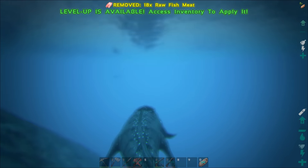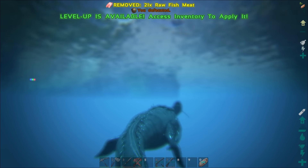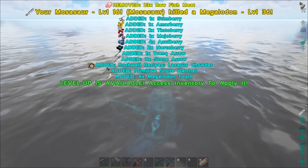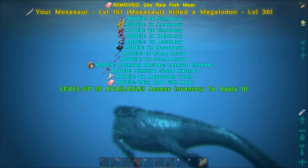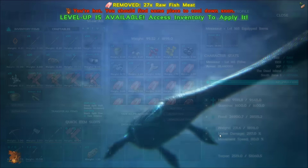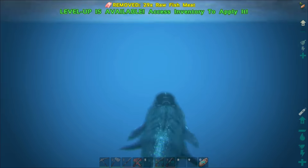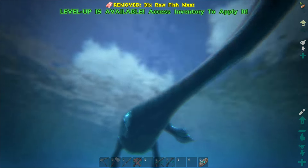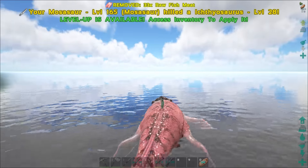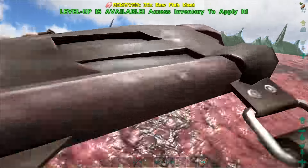Let's head back to the raft. Oh - let's kill this shark too. Level 36, that wasn't too bad. Anyway, I think that's where we're going to stop for today. We got our Mosasaur, level 108 tame, and this thing is awesome. If you liked the video hit that thumbs up, subscribe for more content, have a great rest of your day, and we'll catch you next time.